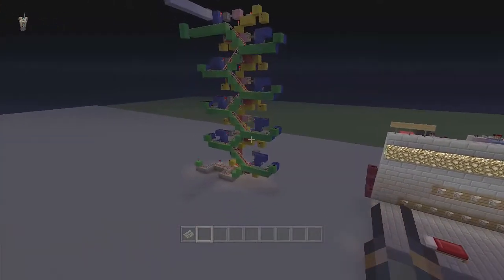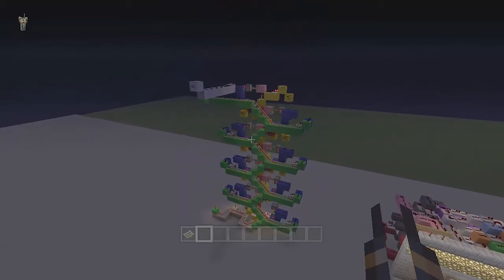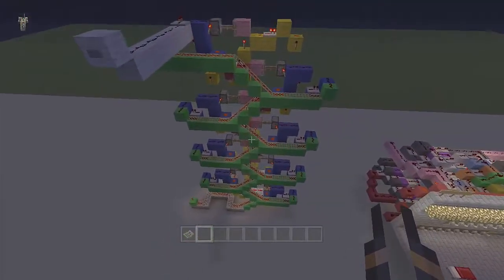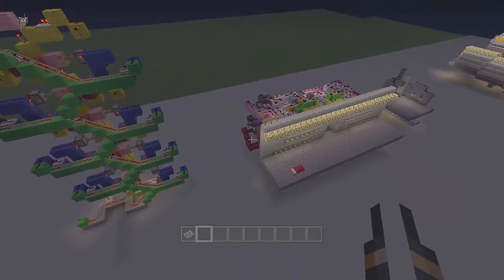Then here is my minecart dispenser that I did. I guess it's just missing minecarts — minecarts don't transfer over on the map. That's okay, I can just put those in afterwards.